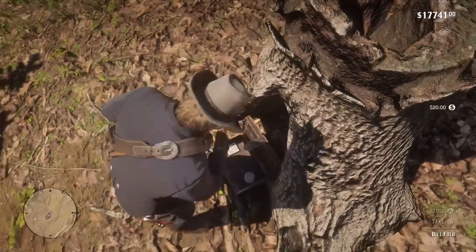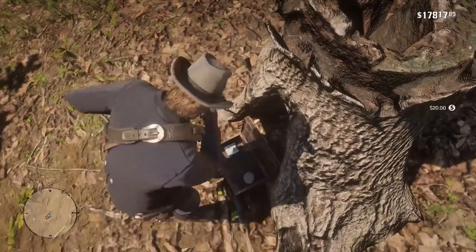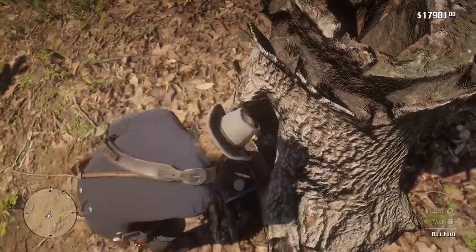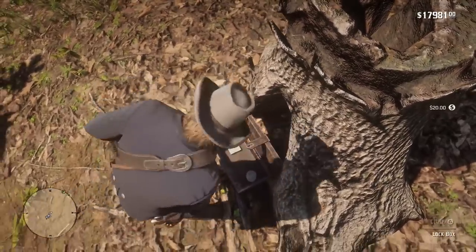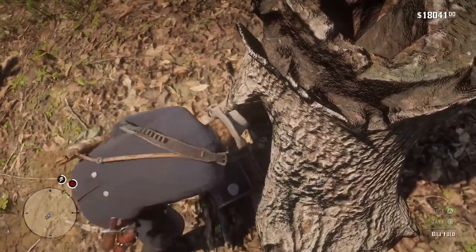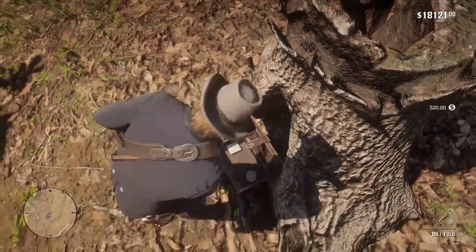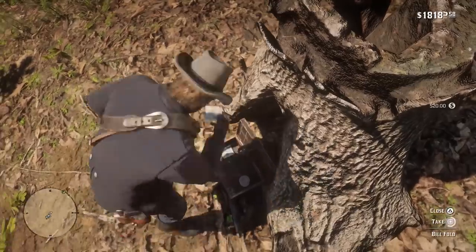You didn't want to take anything out or touch it — you just wanted to open the box and leave it. Now as you can see when we walk up, we have the option to take. Hold down Square and start taking, and there you go — Arthur is grabbing $20 bills back to back every one to two seconds basically.